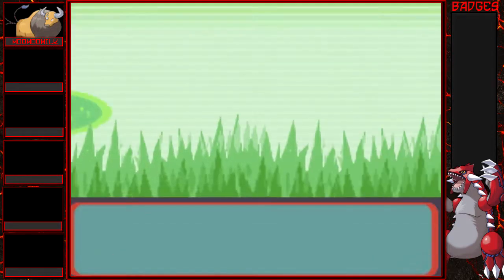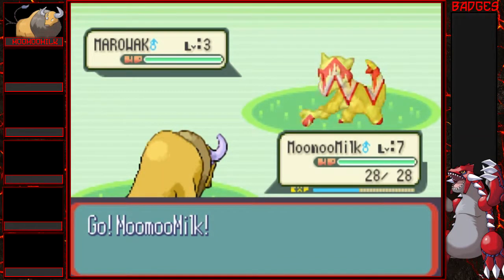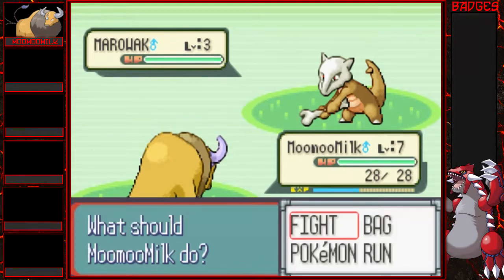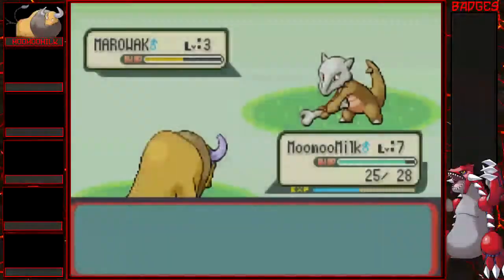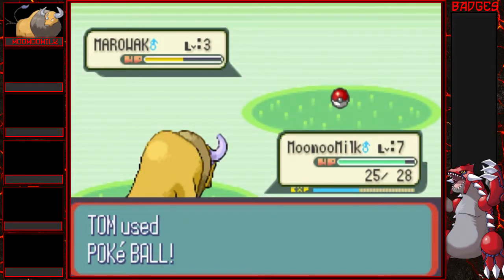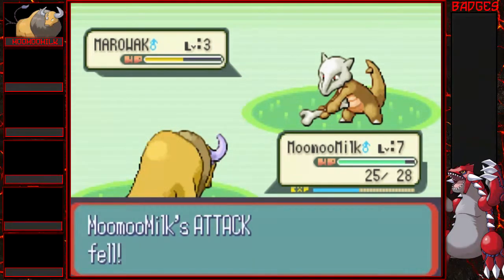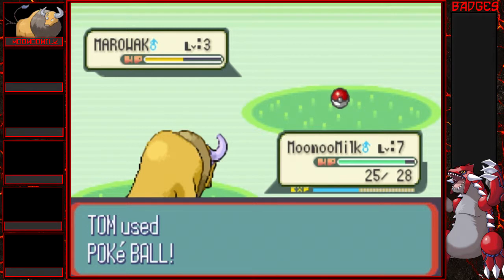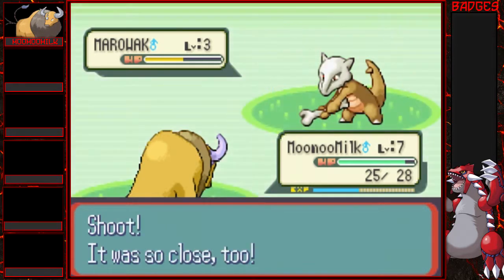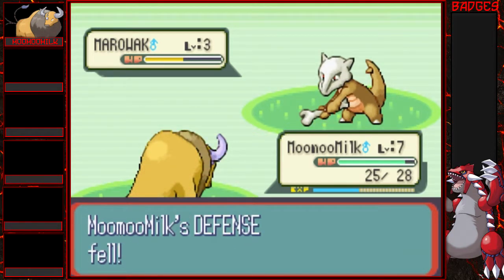Yeah! A Marowak — that's cool! Let's hope I don't kill it. All right, let's see if we can catch it. He has a high catch rate though. That's what I hate about these randomizers — they have a high catch rate when you run into Pokemon like this and then you can't catch them. Come on, Marowak, you want to be mine. I know it. You can bring your bone to the good side. It was almost there! Darn it! I know if I tackle it I'm gonna kill it!